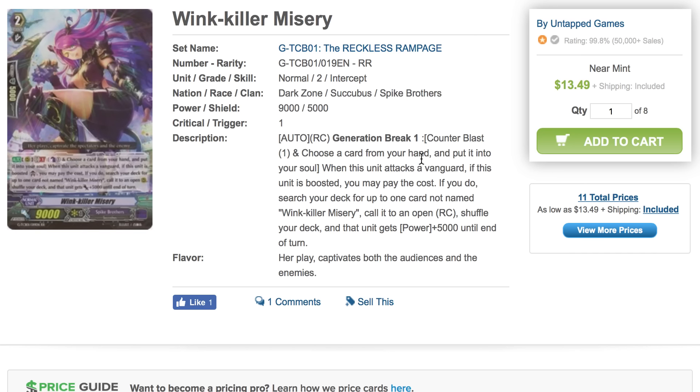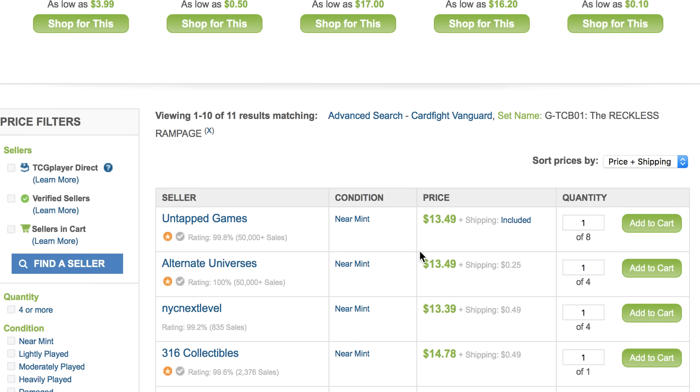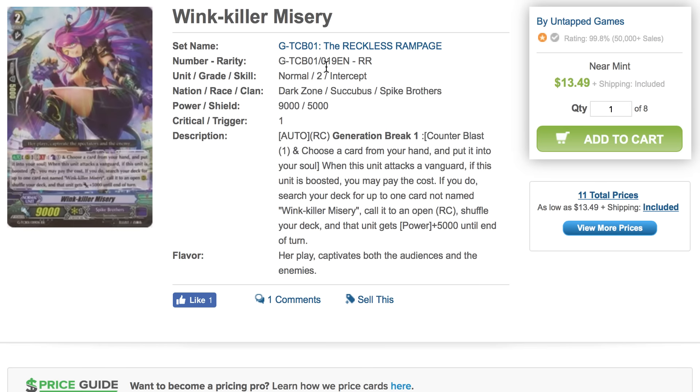Now moving on to some Double Rares. The Spike Brother hype is slowly dying down. Windkiller Misery was once $25 and now it's seeing a $13 range, trending at that price with a few stores. I also saw that Rising Nova is around the $18 range. So it's getting a little easier to build the G Spike Brother deck — easy pickups, especially if you need Windkiller for other Spike Brother decks as well.